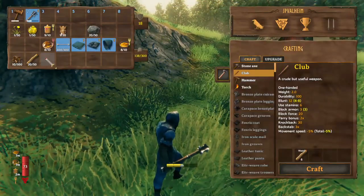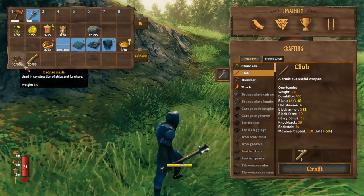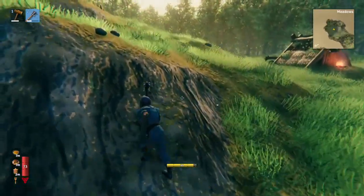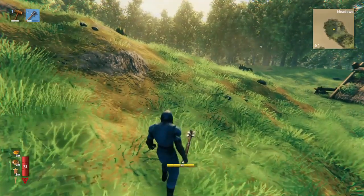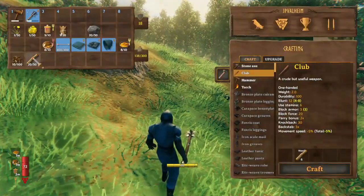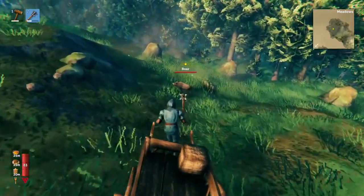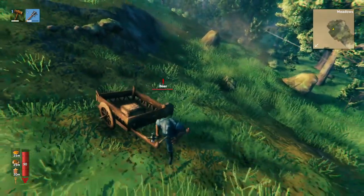If your cart is empty, it's best to just carry 30 wood and 10 bronze nails in your inventory so you can make a workbench and then build the cart — you need the 10 wood for the workbench in addition to the wood for the cart itself. Also, enemies will attack the cart.